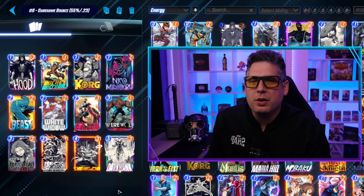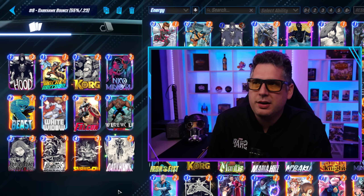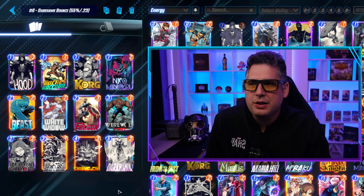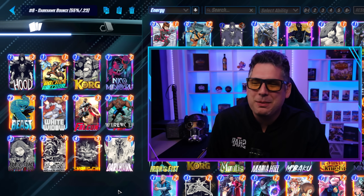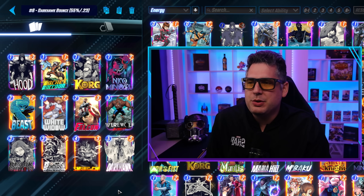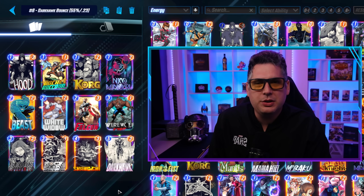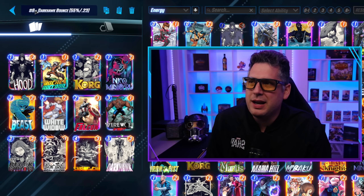That takes us to number 6, and we have one of the first Bounce-based decks — it's Darkhawk Bounce. Darkhawk continues to be a pretty strong contender in the meta. The cube rate is only fair at 0.23, but a 55% win rate is pretty damn good. There's a lot of disruption in this deck with the Bounce-based mechanics of Falcon and Beast, and it features the recently buffed Werewolf by Night. Basically you're getting Werewolf by Night going, starting at 3-1 and building it up quickly, while also having the closing potential of Darkhawk with all its disruption pieces.